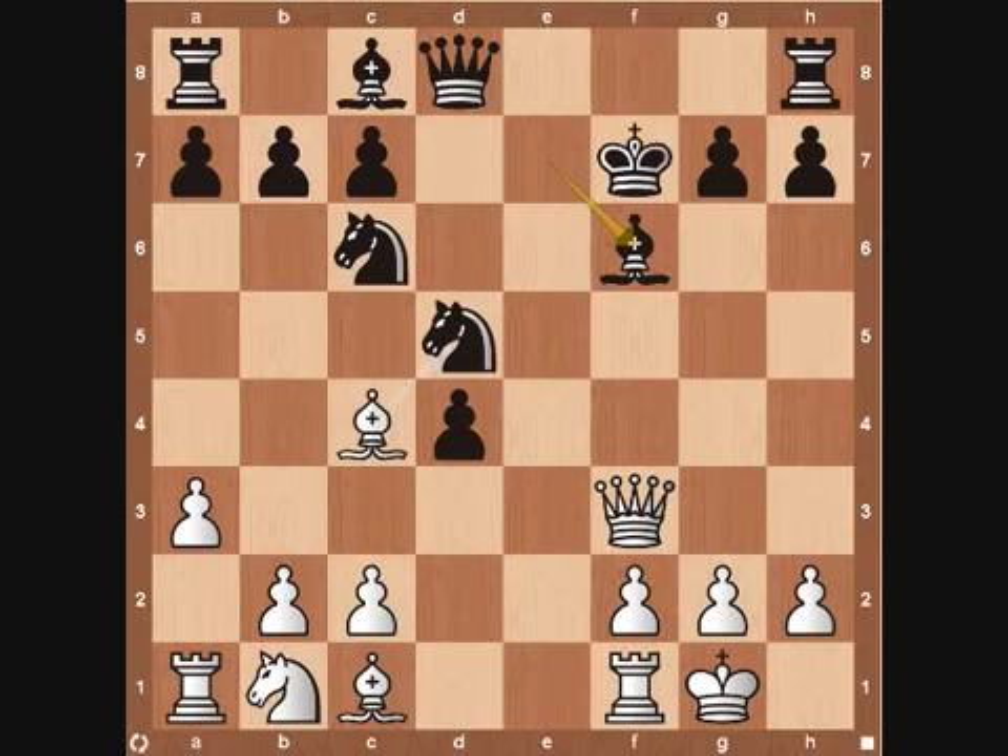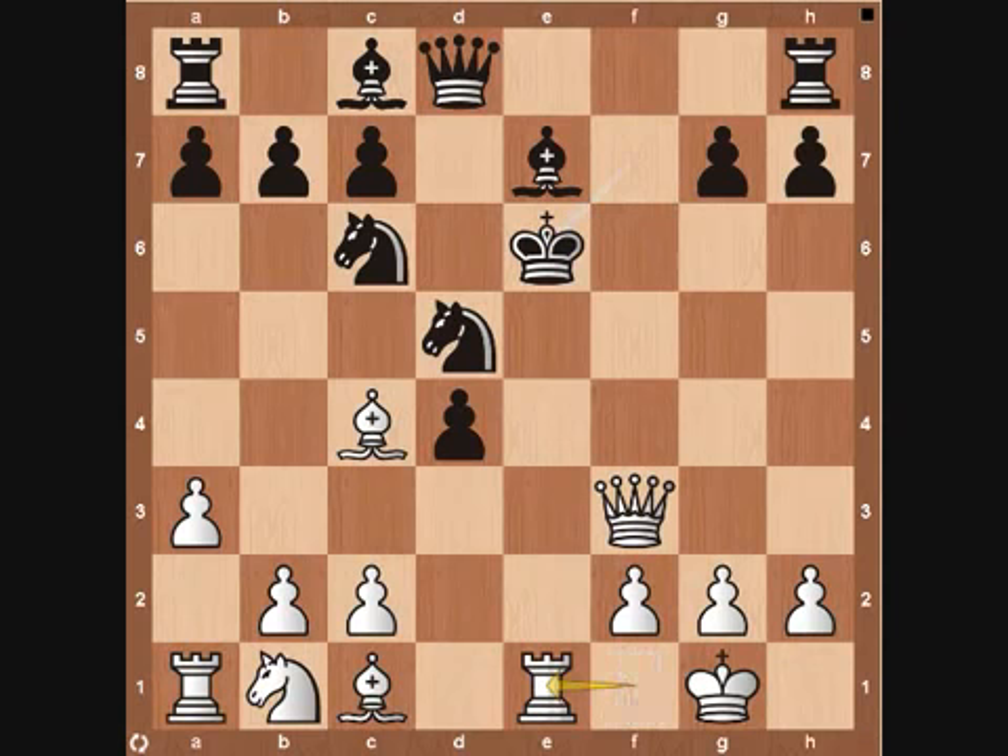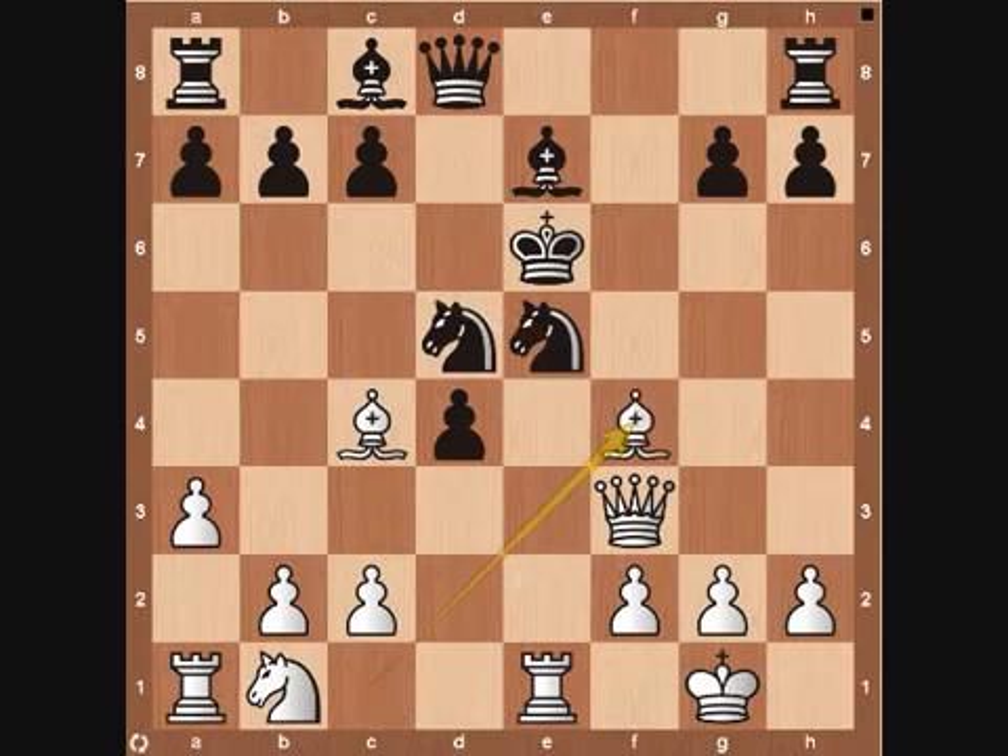Instead of bishop to f6, the king can also come to e6. This is the worse of the two moves. White just plays rook to e1, eyeing down on the e-file. This is exactly why white gave up the pawn on d4 — to remove the black pawn on e5 and open up the e-file for the rook. The knight can now come to e5, and then white plays bishop to f4, pinning the knight on e5 — it can't move. The knight on d5 also cannot move. White is developing all his pieces toward the center, controlling the e-file, and all of black's knights are locked down with the king stuck in the middle.